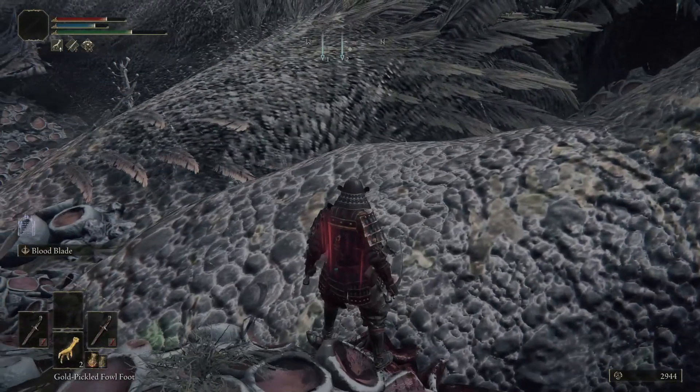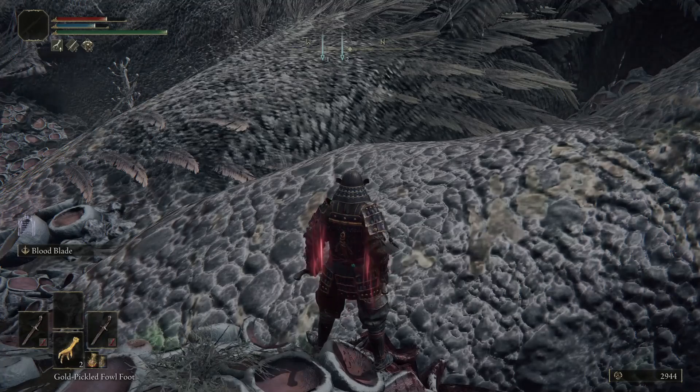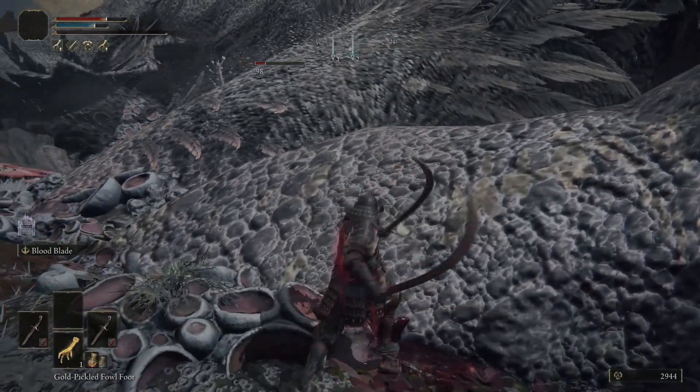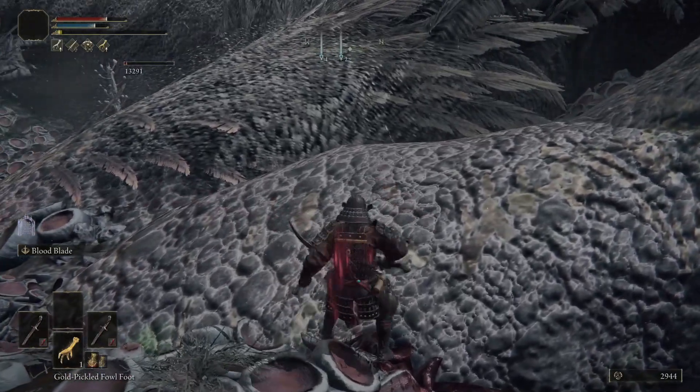Now to farm some runes. Head back to Fort Ferroth and equip your mace, or the swords with the bleed ashes on them. Then head over to the Giant Dragon and bleed it to death. But be sure just before it dies to use one of your golden crafted Pickled Fowl's Feet for the extra runes. Once dead, you will be awarded a ton of runes.